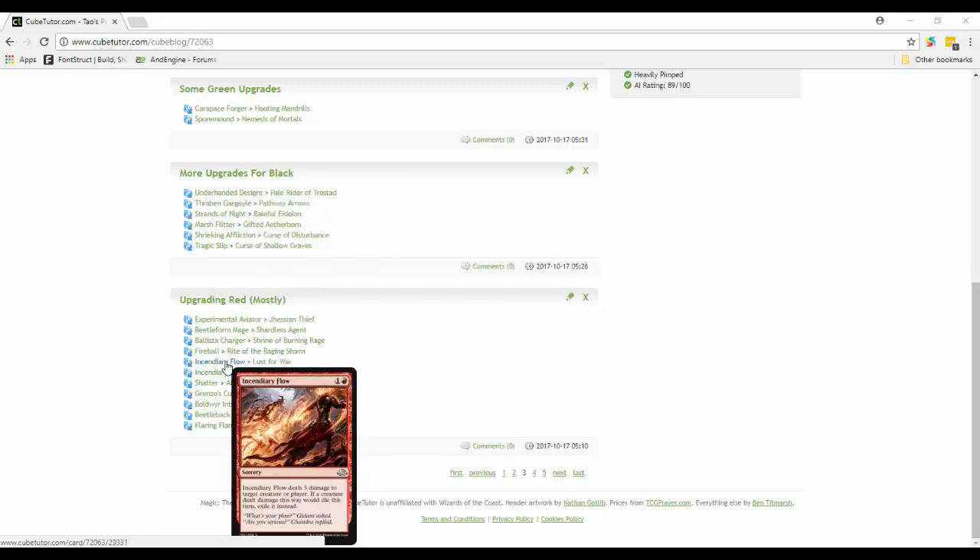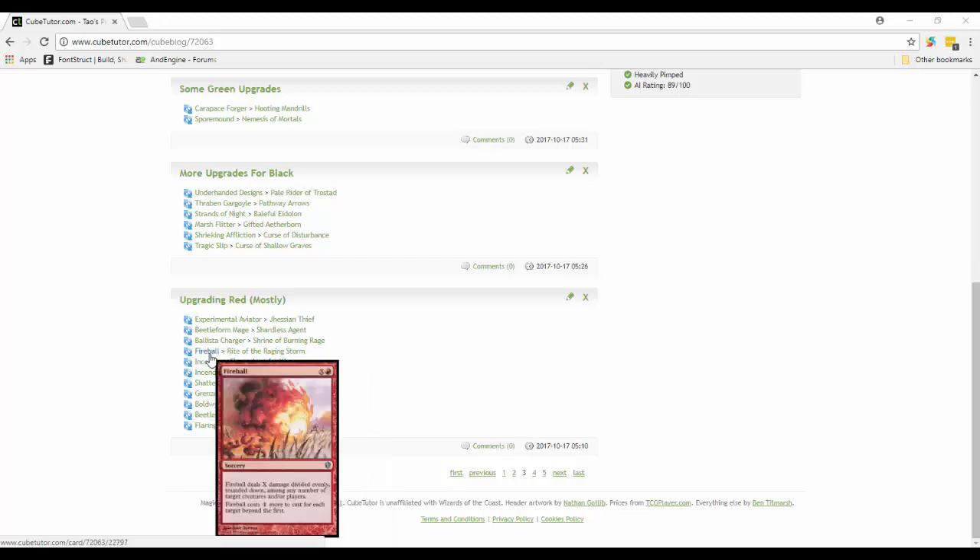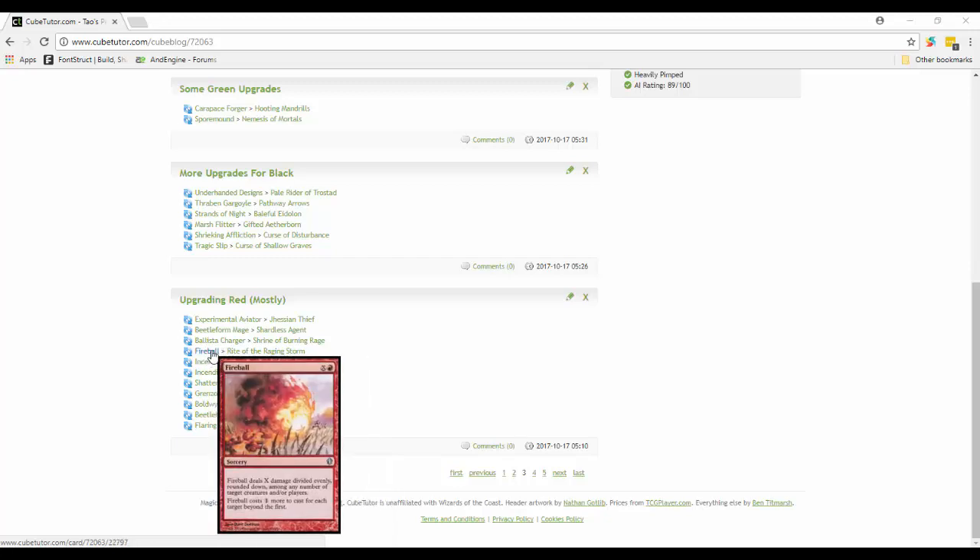Incendiary Flow is out - three damage to target creature or player that exiles. Instead we get Lust for War. It's a little more expensive and higher up the curve, but you enchant a creature - when the enchanted creature becomes tapped, Lust for War deals three damage to that creature's controller. Basically it makes it so that creature essentially can't attack unless its owner is willing to take three damage. The creature also has to attack each turn if able, so you can put it on a 1/1 and people are just going to let it swing through and ping its owner down for quite a bit.